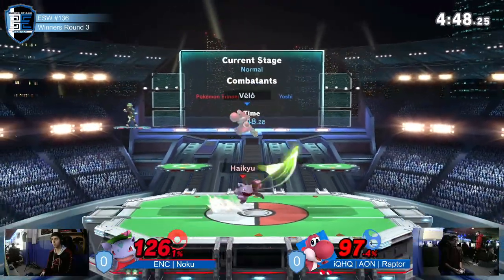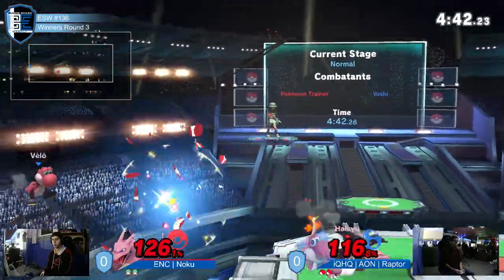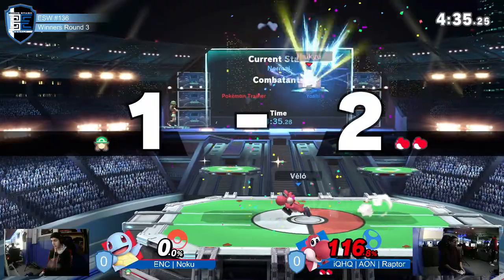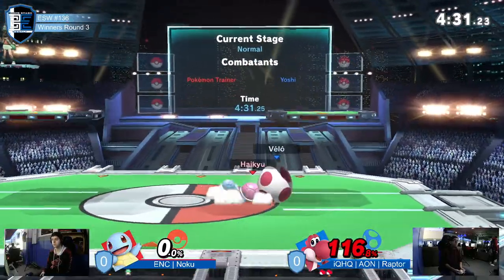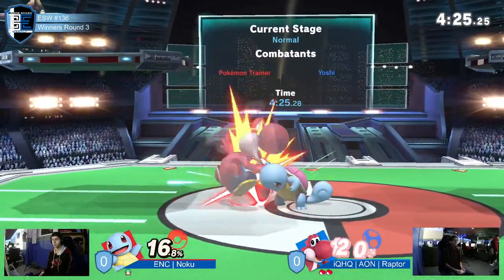Noku is no stranger to being in a real fight, giving it back just as hard as it's dished out. Charizard's back out for a good strong hit — there's probably gonna be another f-tilt at ledge. Miss grab, down-b does take it. Charizard is big, he's the heavy. He's gonna want to stay on Squirtle so that when the next stock comes in he's still on Squirtle and doesn't have to rotate through Pokémon.